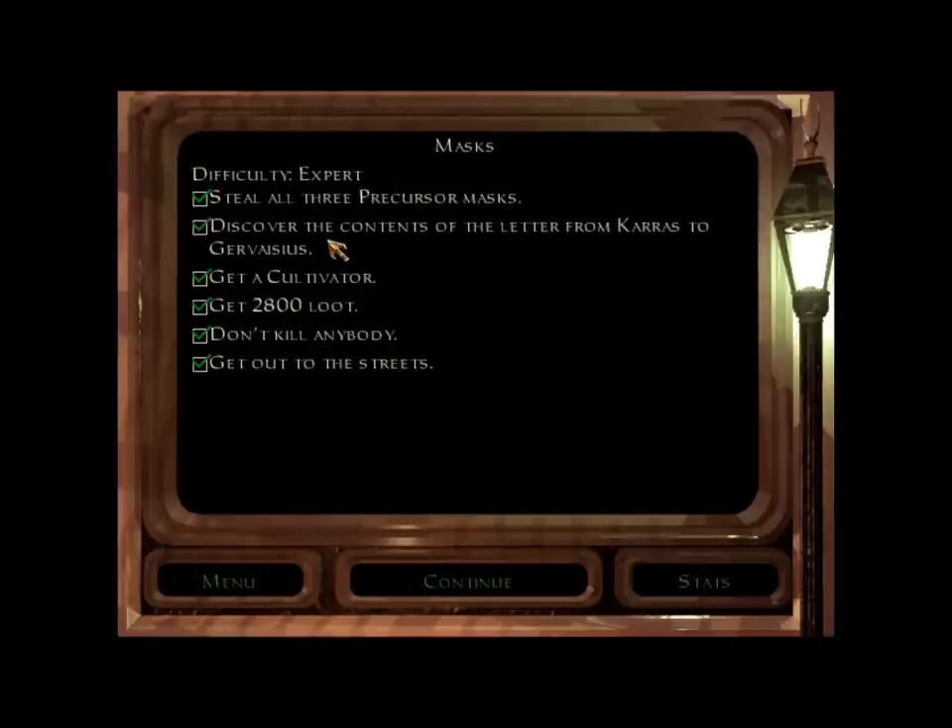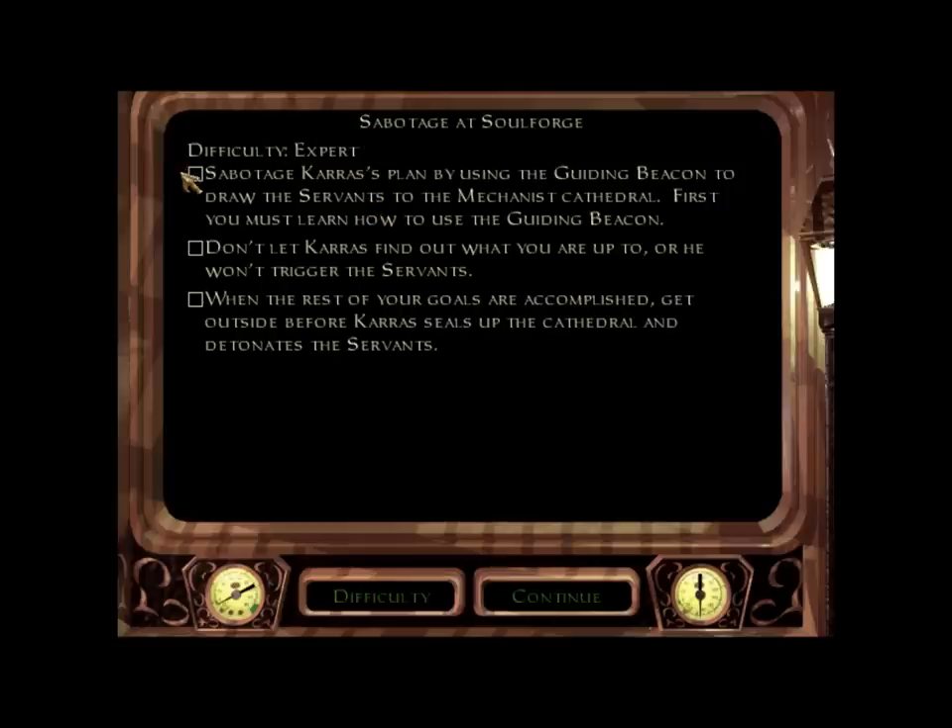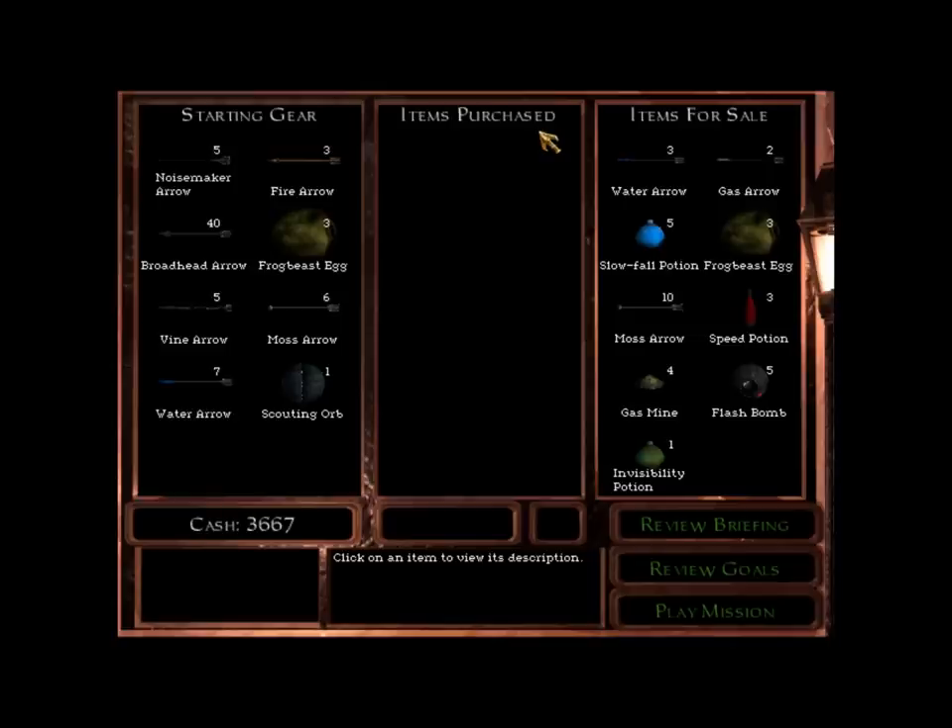Here's my save from the end of Masks. I'm going to skip the cutscene as always — it's on the playlist separately. Here are the objectives: Sabotage Karras' plan by using the guiding beacon to draw the servants to the Mechanist Cathedral. First, you must learn how to use the guiding beacon. Don't let Karras find out what you are up to or he won't trigger the servants. When the rest of your goals are accomplished, get outside before Karras seals up the cathedral and detonates the servants. The cutscene indicates Garrett was already at the cathedral, but we've got the opportunity to purchase loadout — of course there's no need for any of it. I'm going to hit play mission and the watcher will go yellow immediately.